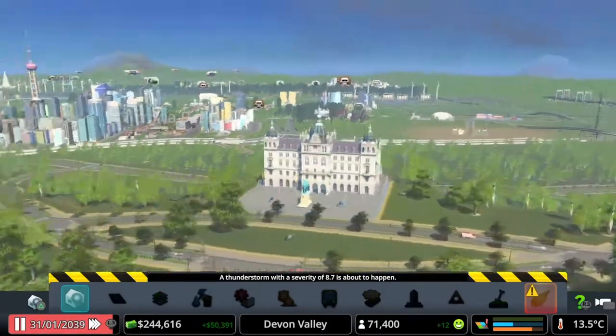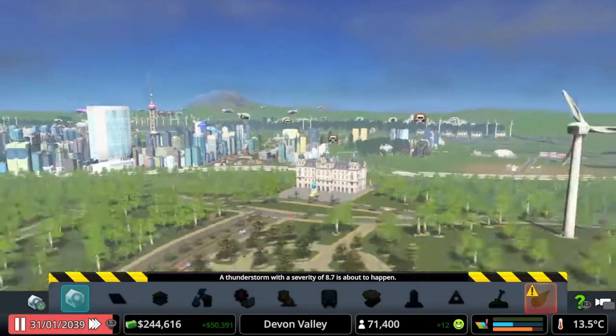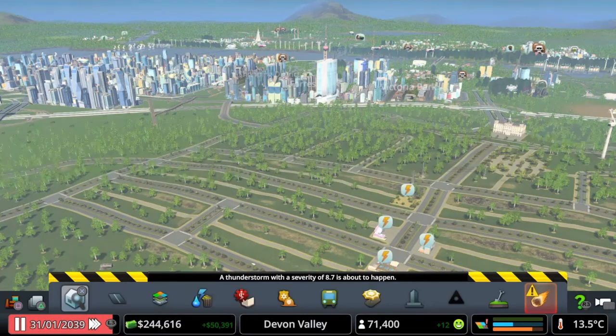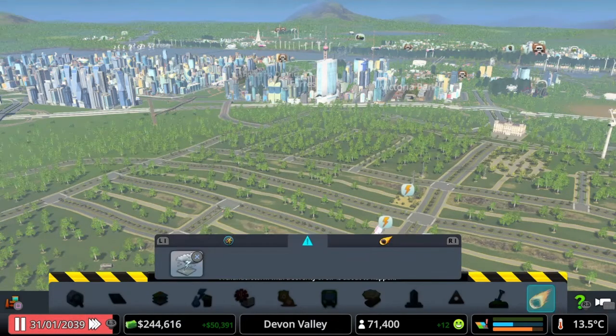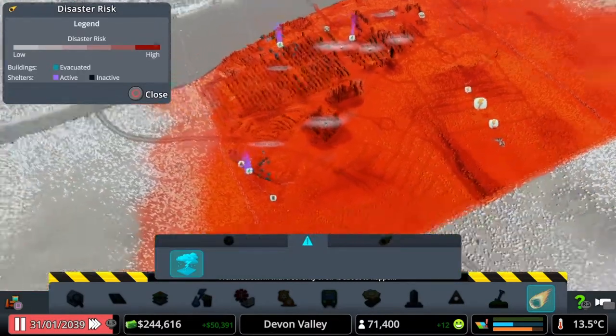I thought that looks pretty cool overlooking the main city — you can see pretty much everything. Also we've got a thunderstorm on its way. So if we pause that, we can go across here and view the incoming thunderstorm — it's going to hit the whole city.